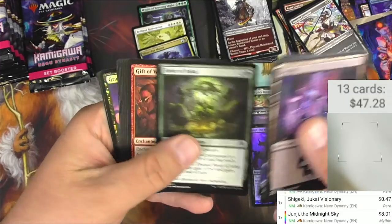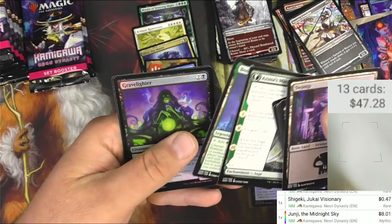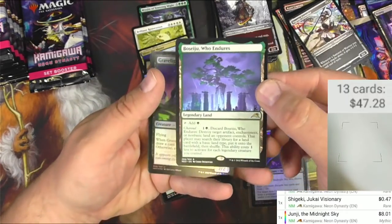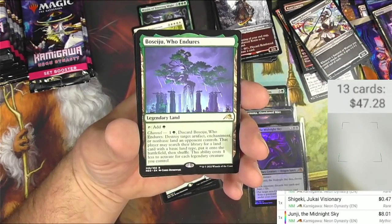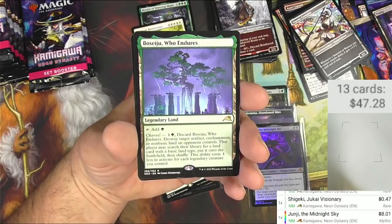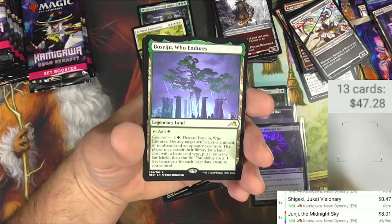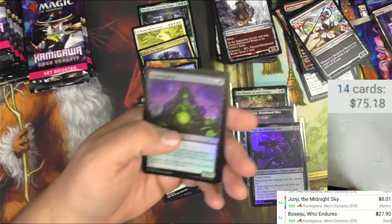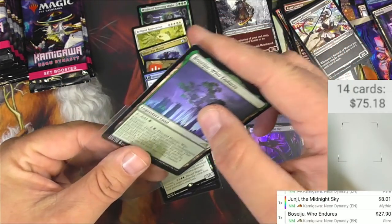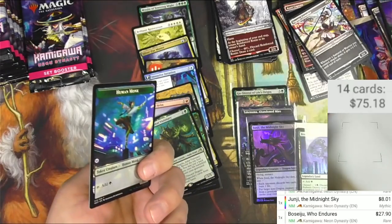Human ninja — like the look of that. Let me know if I miss a really good common or uncommon down below. Siju, Who Endures — legendary land with a channel. Pay one and a green to discard it, destroy target artifact, enchantment, or non-basic land an opponent controls; that player may search their library for a land card and put it on the battlefield. This seems like a good commander card, and apparently commander players agree — $27.90 for a rare. That's a keeper.